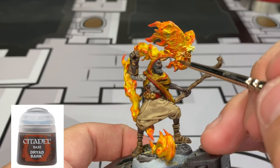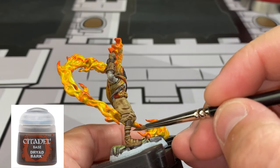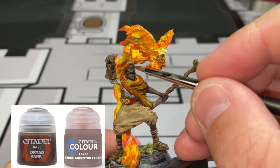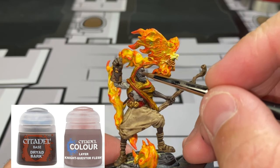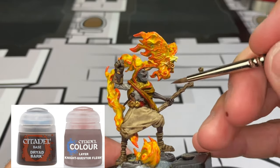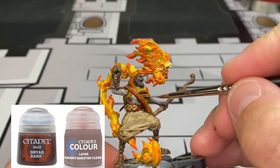We also want to do our legs, the toesies that are sticking out, and the little portions between our sandal. Next, we're going to take a 50-50 mix of Nighthaunt Gloom and Dryad Bark and do the same thing, building up our highlights for the dark skin of Cyrus. Focus on the raised areas as if the sun were hitting directly from above, giving a nice colorized version of our miniature.